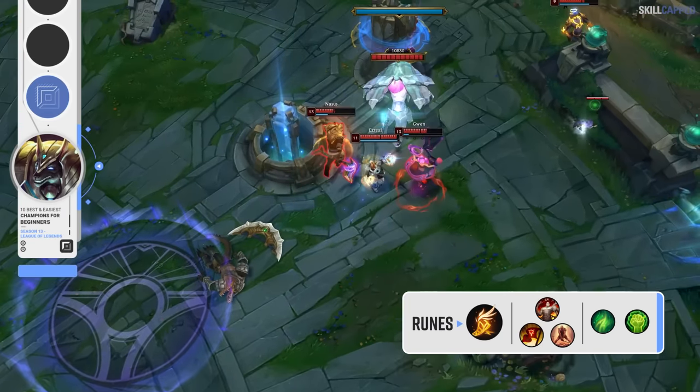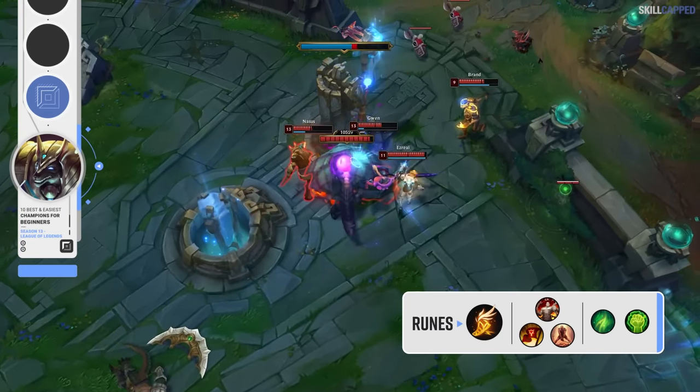The core build on Nasus is Divine Sunderer rushed first into Frozen Heart second and a situational tank item third. Fleet Footwork is the keystone rune and you're going to run Resolve for secondary, grabbing Second Wind to help with that early sustain.